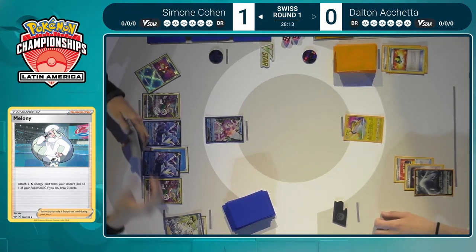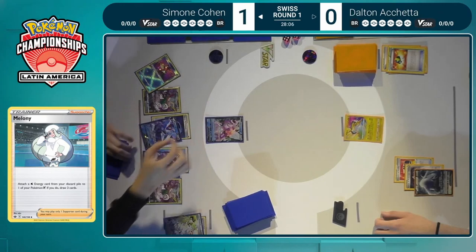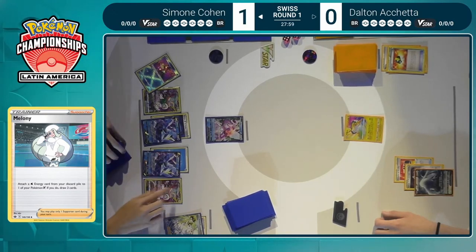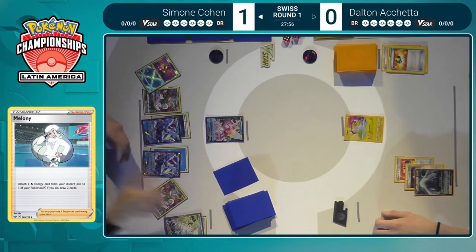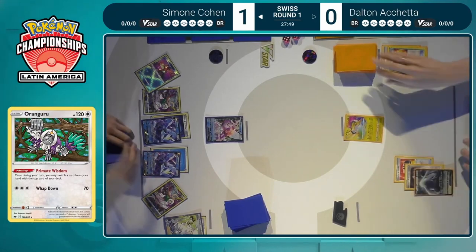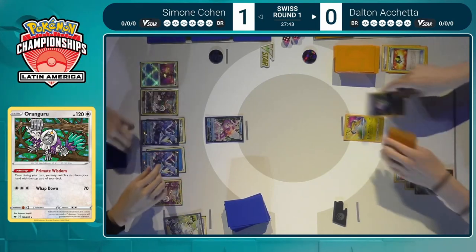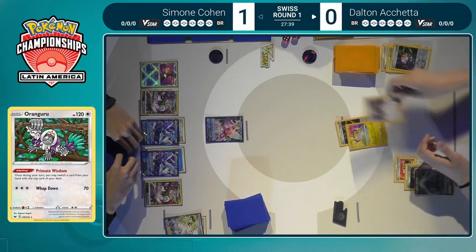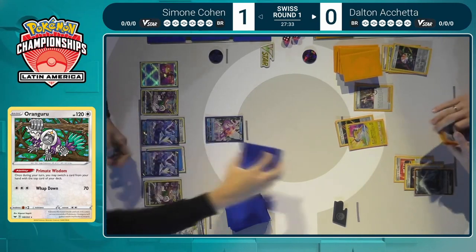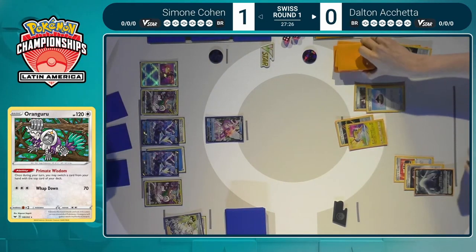Here is the opening for Dalton. Is there a way to get another Archeops down? Is there a Lugia V-Star? Looks like not quite yet, but a Marnie draws five cards off the top — there's that Evolution Incense, that's big. But not another Archeops and no way to discard another Archeops, so this could be another single Archeops game. Dalton opted to attach the Aurora from hand, discarding another Aurora. If he'd Marnied straight away, those two Auroras could have gone back into the deck and he could have accelerated them with Primal Turbo.